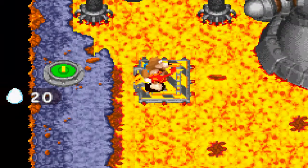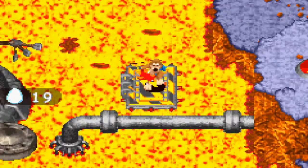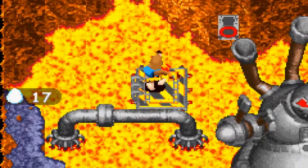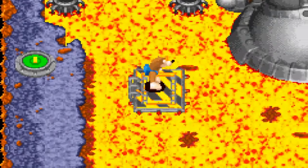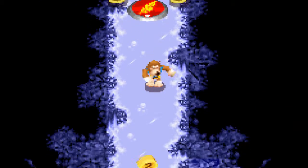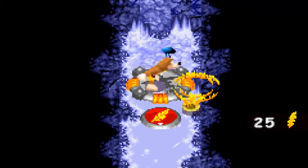We need ice eggs to be able to deal with those stupid fire enemies, to be able to activate the switches. Activate that one — and that activates that one. Now we just wait a moment and go back. Come on! Clutch! Simple enough — just destroy those things. Make sure I'm full inventory and full health. There we go — boss time!